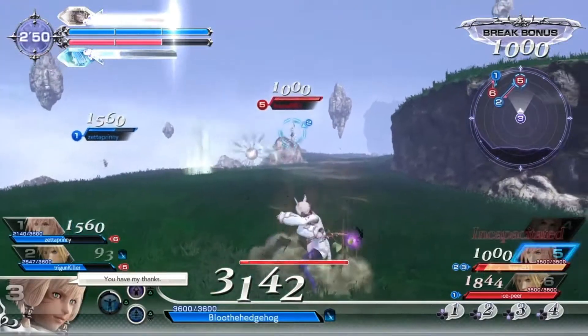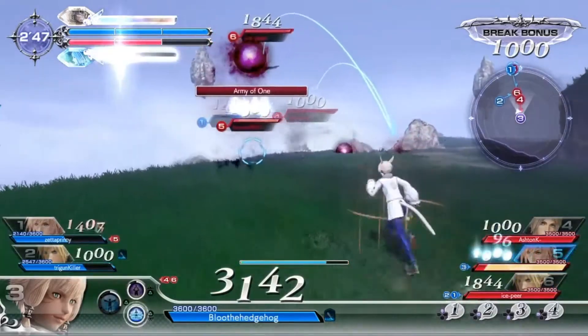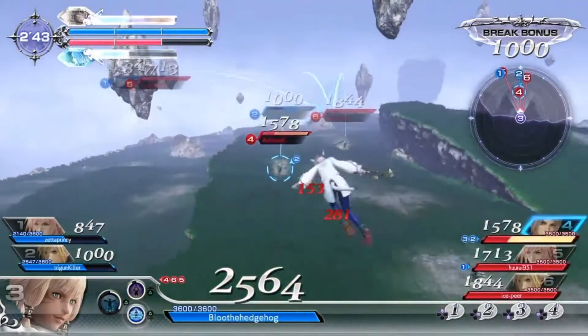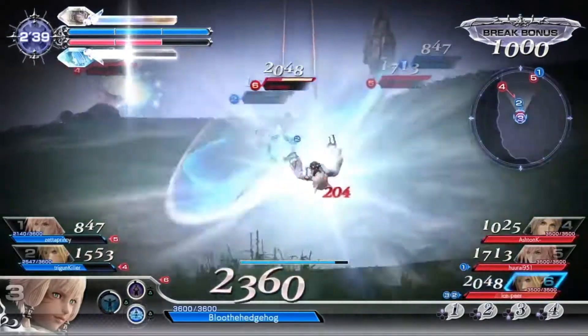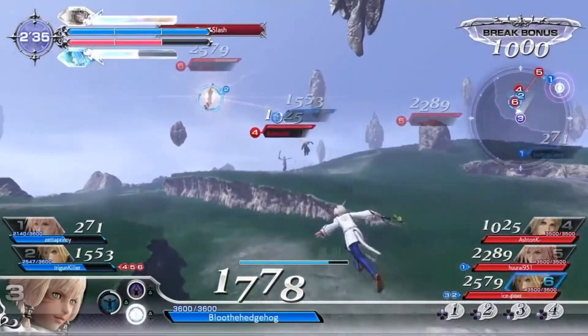A couple days ago, I made a video on the 25th item in Dissidia NT, and while I described what kind of category the item would have ended up in, I didn't actually talk about the item itself, what I thought it would be. So I might as well take the time here today to talk about what I think the 25th item is actually going to be in Dissidia NT. In that video, I came to the conclusion that the secret item would either be a 5th HP attack, or another alternate costume.